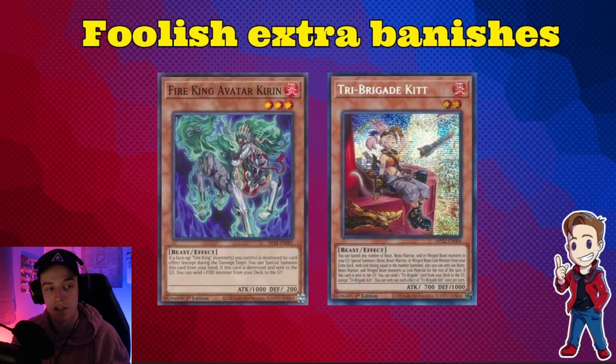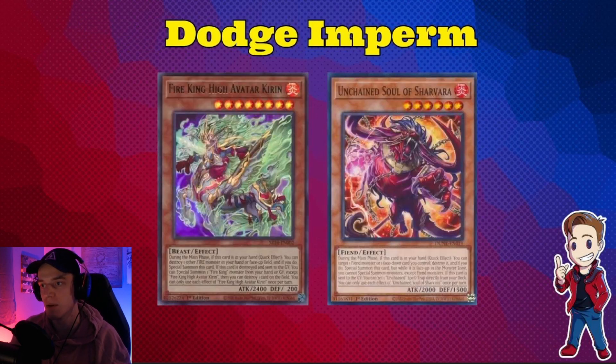That's another reason why these engines work so well together. Talking about dodging Imperm — Fire King High Avatar Kirin works just like Sheavara: if you have a Ponix on board that you activate and your opponent activates something, you can chain Kirin. Kirin is also very good because when it's destroyed you can not only reborn a Fire King without its effects negated like Arvada, but you can also non-targeting destroy a card on the board. I was initially just using it as the Sheavara and forgetting the destroy effect — that effect alone makes it really broken.